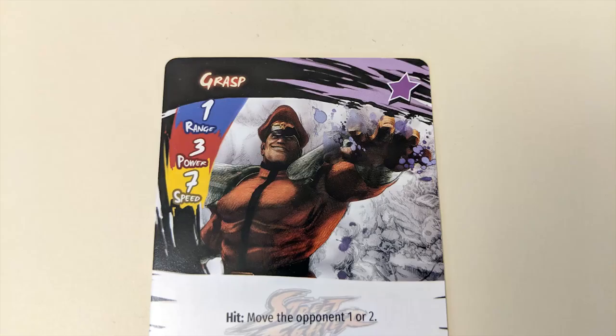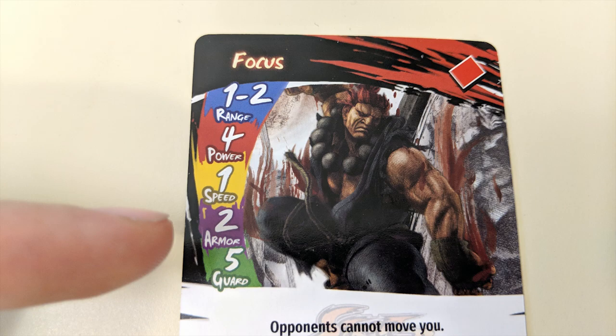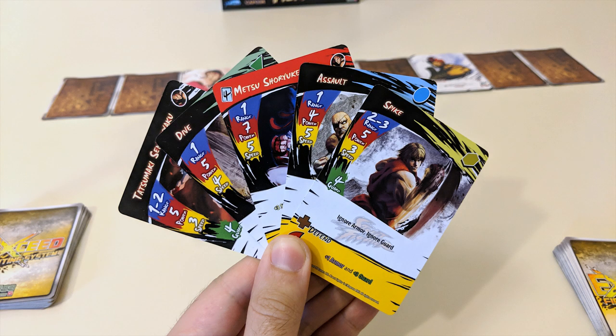Each card in your deck features a set of attributes on the side: range, power, speed, and sometimes armor or guard. These are the core parts of your card battles in Exceed. If any of these isn't listed on a card, it's assumed to be zero. When you decide to strike on your turn, you place a card from your hand face down in front of you.